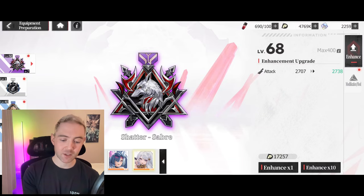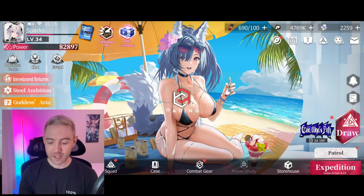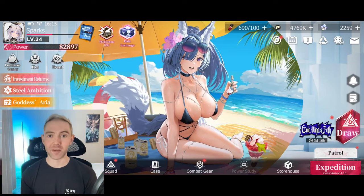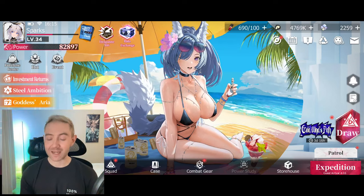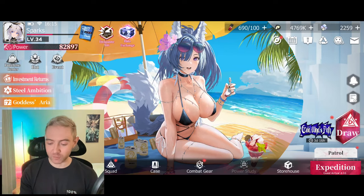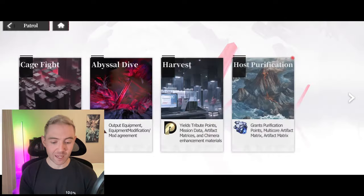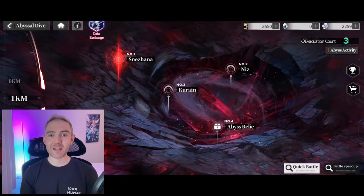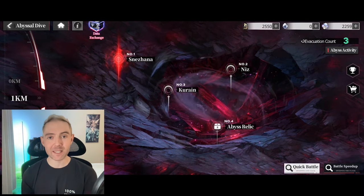Let's go back to our lobby. How do you get these pieces of equipment and all the materials for them? That is in the Abyss. If we go to Patrol and then to the Abyssal Dive — if you don't know what Abyssal Dive is, it's basically the tower mode you find in a lot of these games. If you're a Nikke player, it's very similar to Simulation Room.